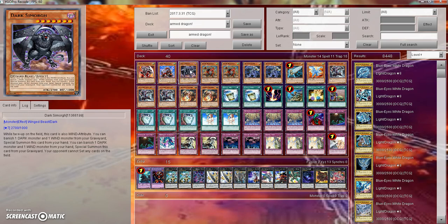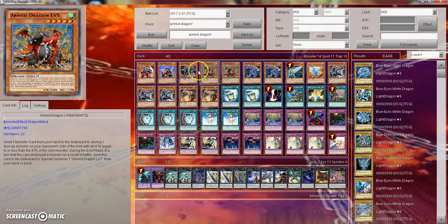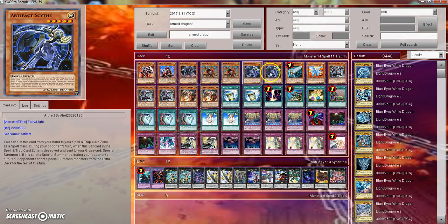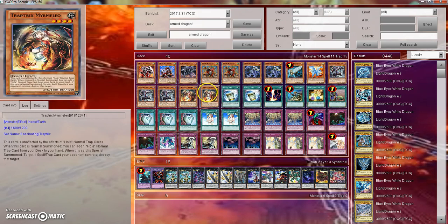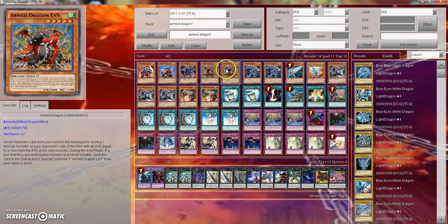Something else I forgot to mention: Dark Psymorgue is also treated as a Wind monster when face-up on the field, so he's treated as both Dark and Wind, and he has a lot of good recursion — he was way ahead of his time when he was released and a lot of people overlooked him. You banish a Dark monster and a Wind monster from your graveyard to special summon him from your hand, and then banish a Dark and Wind from your hand to special summon him from the graveyard. The deck has a decent mix of Dark and Wind monsters to support him.